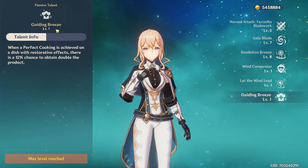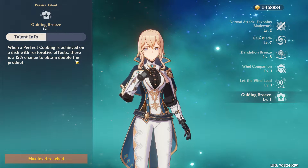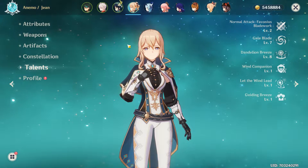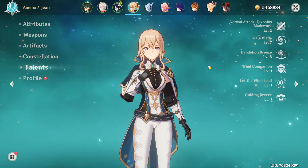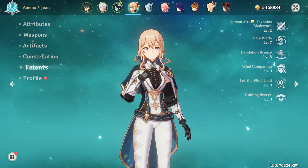Her signature exploration passive talent is Guiding Breeze — this basically gives you a 12% chance to obtain double product whenever you cook any food that has healing properties. For example, if you're cooking your chickens, you get two whenever this procs. A lot of characters also have this kind of effect, so nothing crazy, but it's definitely useful.